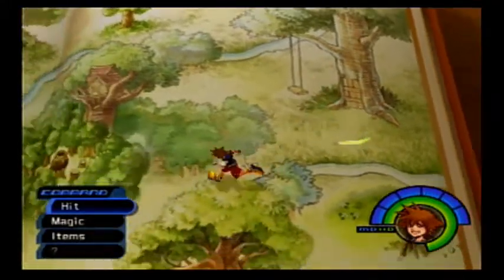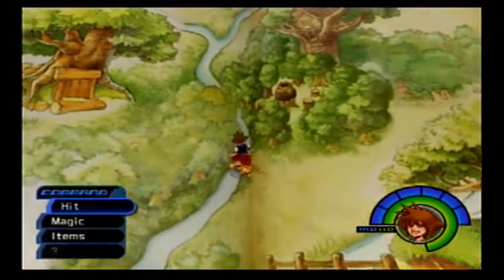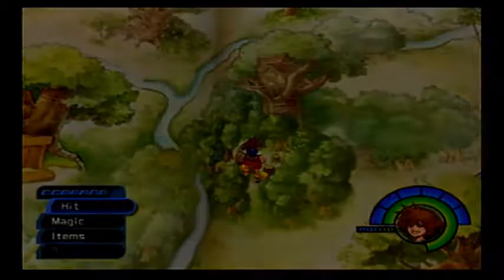Hey, Internet! It's ColorFlarity back for more 100 Acre Wood. Guess what? Today we're going actually into the woods — a clearing crowded with tree stumps. Take a look. This is admittedly the most annoying 100 Acre Wood game of them all.